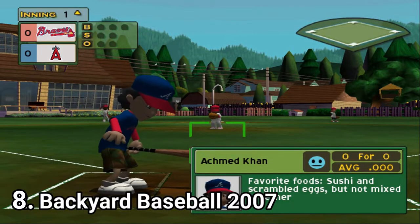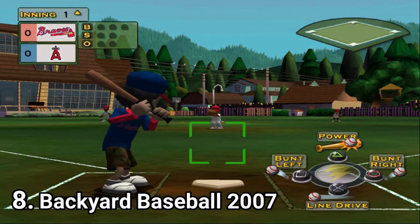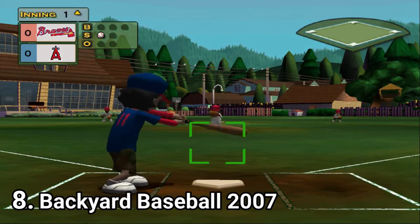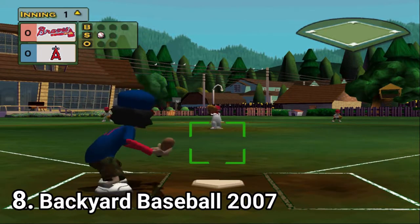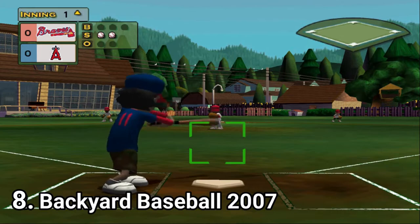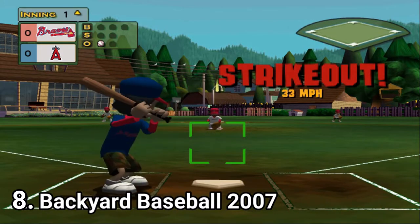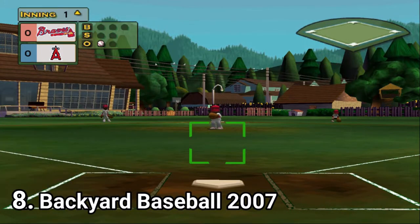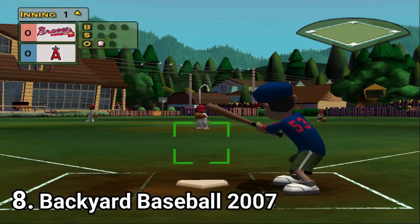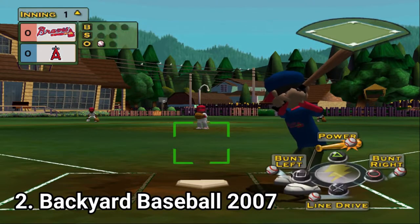Backyard Baseball 2007 cranked up the difficulty because so many complained about it in previous iterations on other consoles. And now some people complain that it's more difficult — you can't please anyone I guess. Even if you can change the difficulty in the settings, even the easier one is still pretty tough for the target audience: the little kids. Hitting can be challenging even with auto aim, because 2007 borrowed from the simulation games. The controls are complicated for kids because there are so many options and button combinations. Also player stats are unbalanced, which will lead to unfair games. There are many bugs present in the game — it might look better, but the game feels many times half baked.